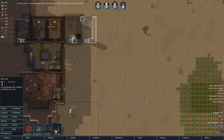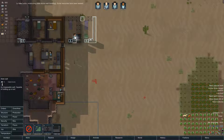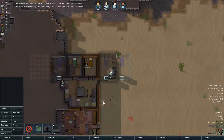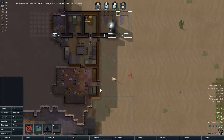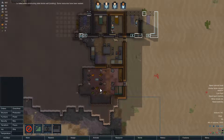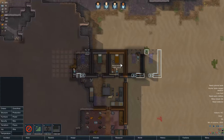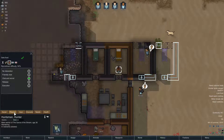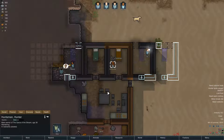Lou failed. And we're gonna need another wall as well, back here maybe, because otherwise these doors... you know what, screw it, it doesn't matter that much. Huntsman doesn't want to join us. Let's give it a little more time.